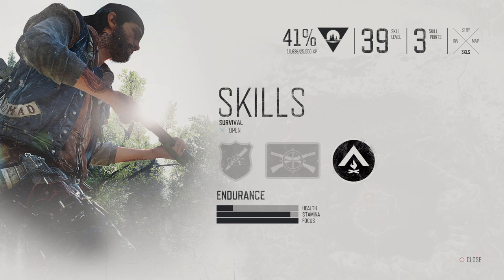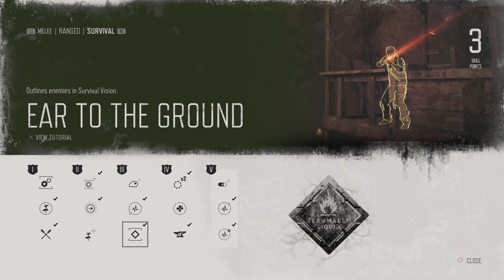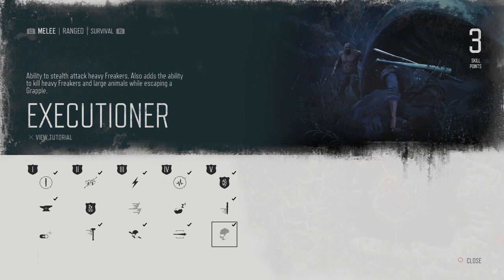For anyone interested in early game tips and tricks, I have a video on my channel that I'll link at the end. To finish off, a couple of skills that are really important in endgame: Ear to the Ground lets you see enemies through walls, which is very important for stealth and knowing where your enemies are at all times. And Execution — being able to take out a heavy freaker with a stealth kill is absolutely great. Heavy freakers take a lot of bullets and usually need a molotov to take down, so with this skill you can just sneak up behind them and take them out, saving your ammo and throwables.